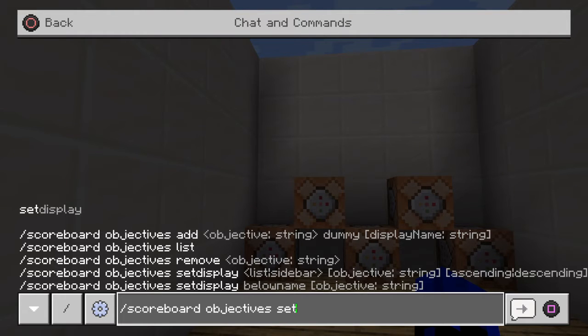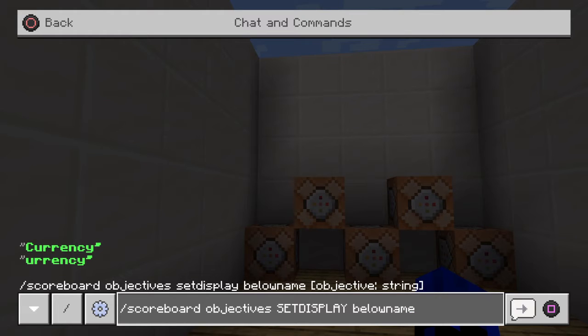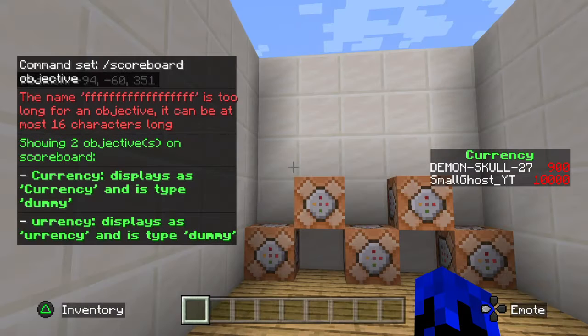For set display, you have below name, list, and sidebar. List is the same as what I was describing. Below name will show the value below the player's username — everyone can see it but you. Sidebar shows it on the side like a currency HUD. You just do below name or sidebar, then your objective name.